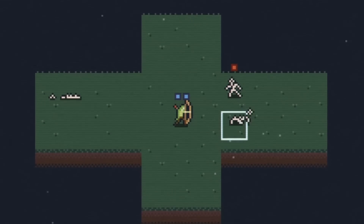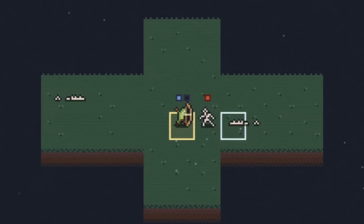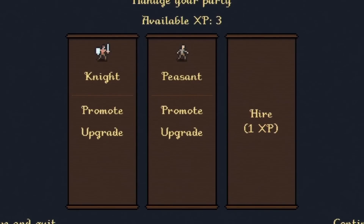With a variety of unit types and specialties, careful planning and decision-making are essential as you respond to unexpected challenges.